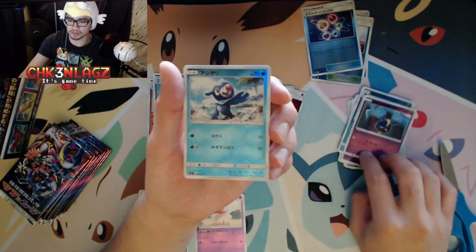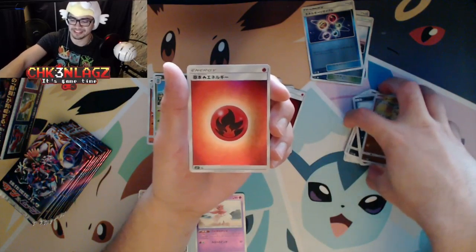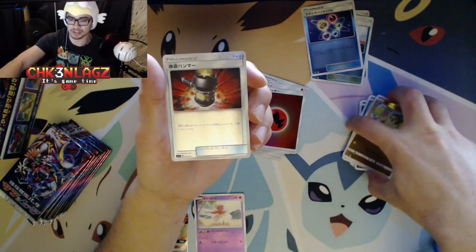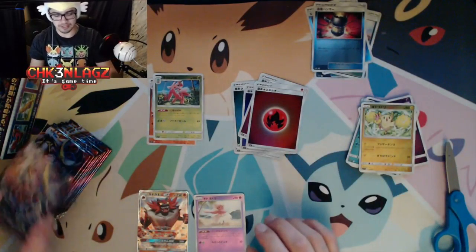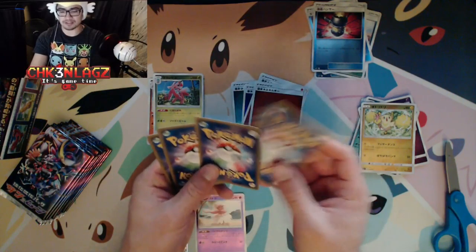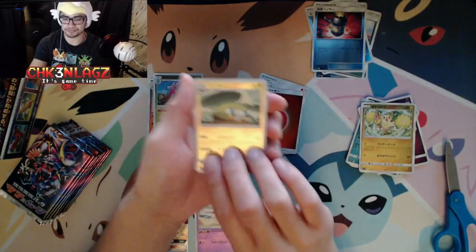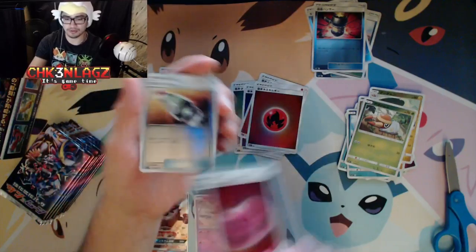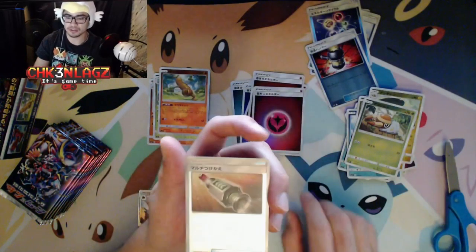We have a Poliwag, Brionne I think is the name, fire energy, and an energy retrieval — or something more cosmic than that, but it has to do with energies. We also have Cosmog, Poplio, cheerleader chicken, fire energy, and a crushing — no wait, this is an enhanced hammer, I can tell by what it looks like.